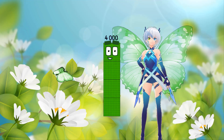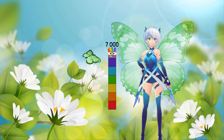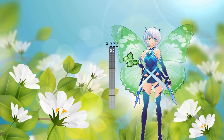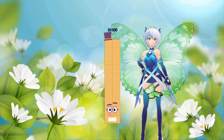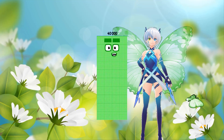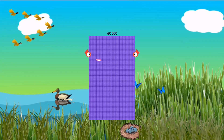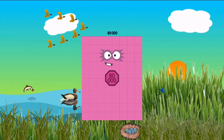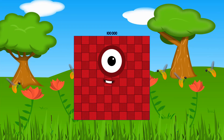1,000. 2,000. 3,000. 4,000. 5,000. 6,000. 7,000. 8,000. 9,000. 10,000. 20,000. 30,000. 40,000. 50,000. 60,000. 70,000. 80,000. 90,000. 100,000.